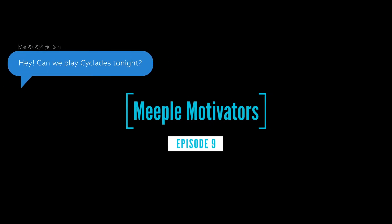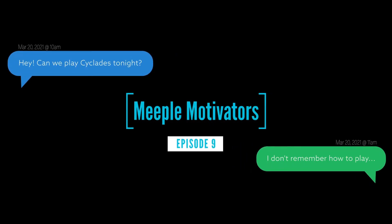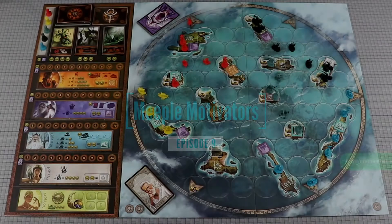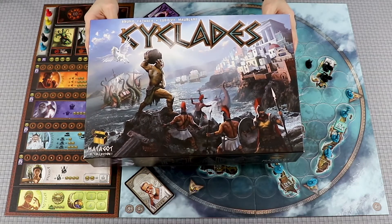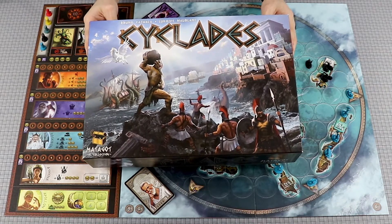Meeple Motivators is back to give you a quick rules rundown of a game you've been hesitant to relearn. Let's relearn Cyclades, a strategic game of bidding, area control, and collecting sets in order to construct metropolises.